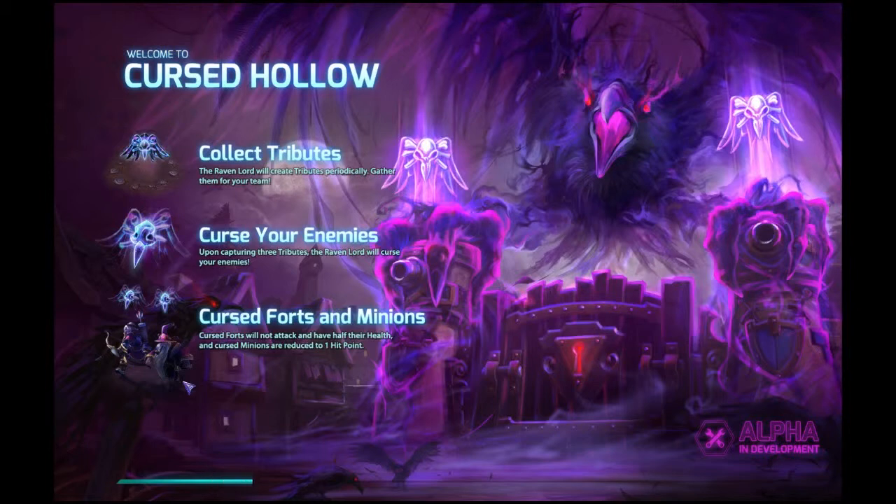We're going to get our second look at Cursed Hollow today. We are going to be collecting tributes for the Raven Lord, hoping he will curse the enemy. A curse means their forts will no longer attack and all their minions are reduced to one hit point. As you saw in our group there was a Stitches, who is a melee tank from our previous episode, so as Tyrande support we're going to follow him around and heal.